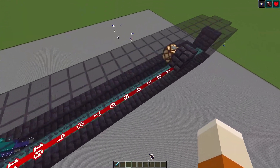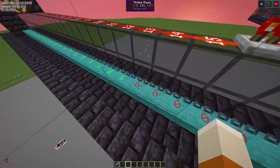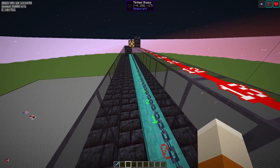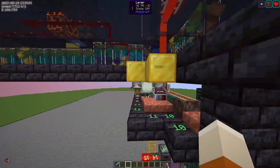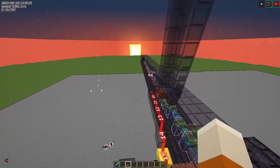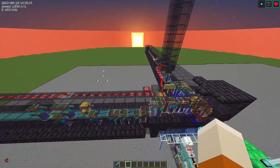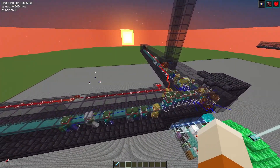But we can further throttle the farm by lighting up parts and therefore reducing the spawning spaces. The player can just hit this lever there — it will activate this redstone lamp. And now half of this arm will be lit up, and that means over here no more mobs can spawn. The same for the other arm. The math is very simple: the more mobs, the more lag, but also the higher the rates. We will have to surrender a bit of copper drops if we want to keep the other players on the server happy.